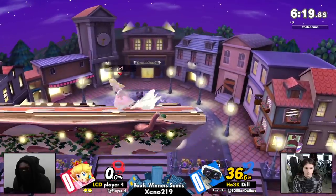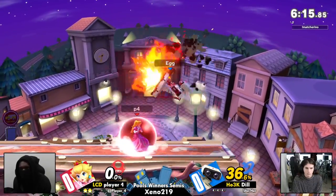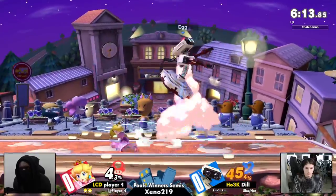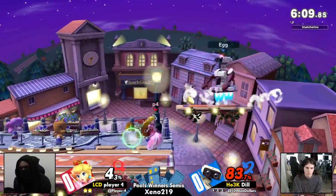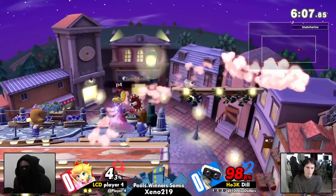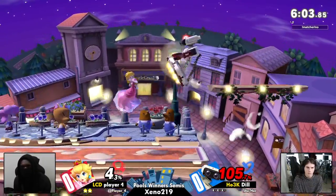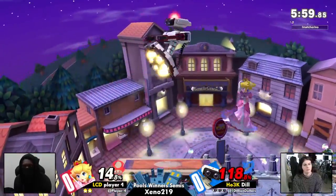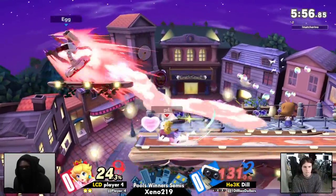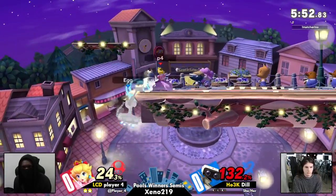Like you were talking about in the last match, Dill ready for the mash or lack thereof. We'll see maybe how that plays into later stocks, see if player four mixes it up more. But player four right now in the driver's seat with all this item play. Gyro, Peach with gyro — not only good just because of having items, but you remove most of the benefits of the turnip, and Rob gets none of the benefits of the gyro.